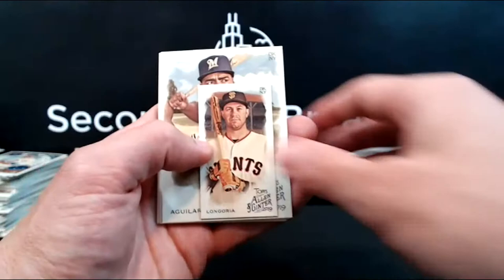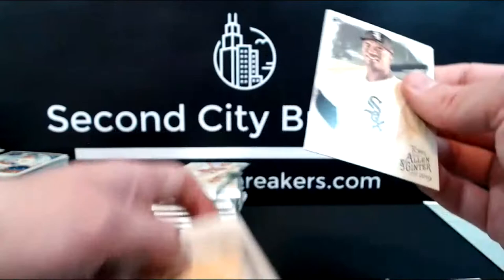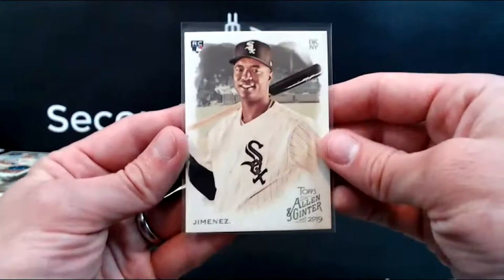Rodriguez, Longoria mini, Aguilar, Harold Baines — there we go. First of the big rookies, been quiet so far on that except for the Tatis mini. Eloy Jimenez, and this is a short print, so it's one that doesn't pop out a lot.